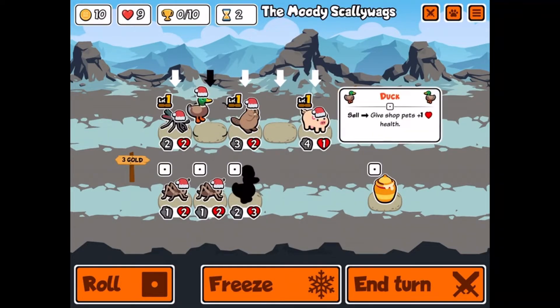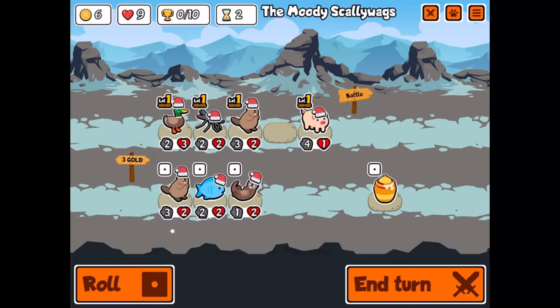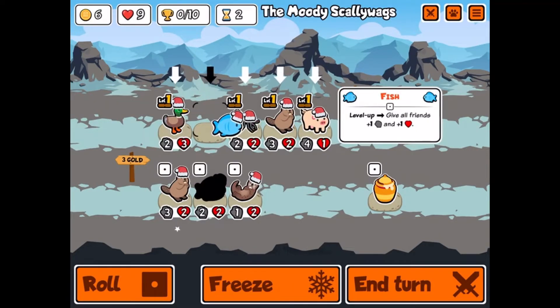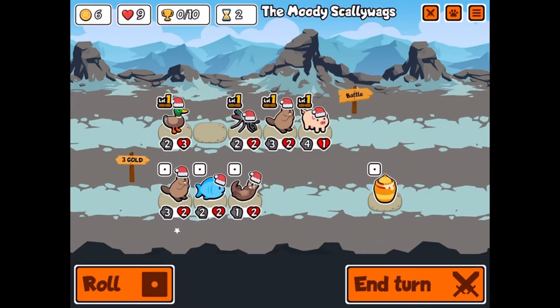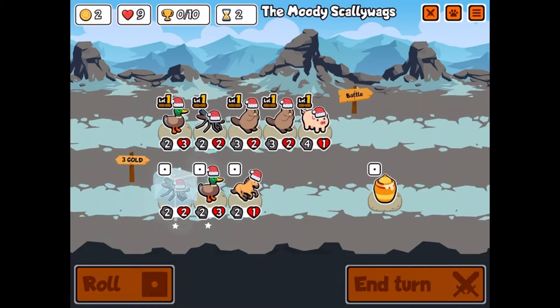I'm going to get the duck and put it in the middle. We'll get the fish — actually, the fish used to be way better but I think this other option is just better now. I'll roll and... I don't have enough to upgrade anything, but let's save that and end turn.